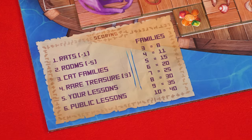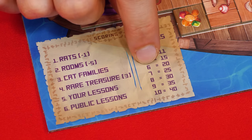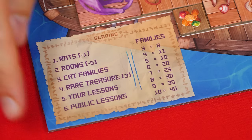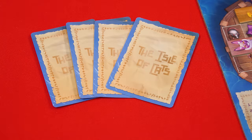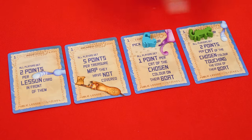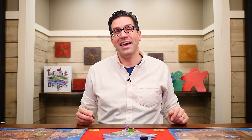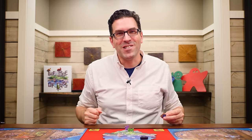Check the scoring table on your boat — each cat family scores points based on its size. For example, a family of four blue cats scores 11 points, a family of six red cats scores 20, and a family of three blue cats scores 8. Next, reveal your private lessons and follow their scoring instructions. Finally, everyone checks the public lesson cards and all players can score points from these. The player with the highest total score wins. In a tie, the tied player with the most fish remaining wins; if still tied, those players share the victory.